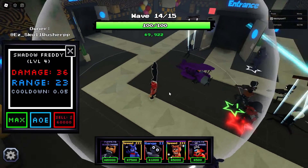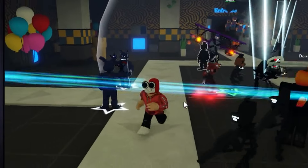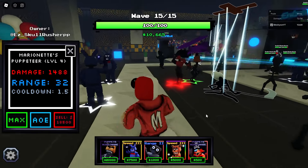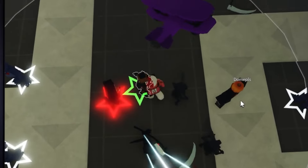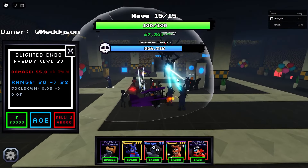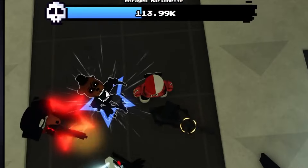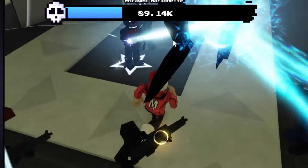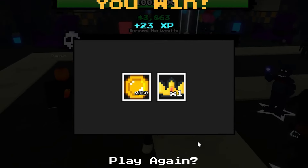Look at his Withered Bonnie - look at the area it's covering. I need to get this thing down. Do I remember where it slots in? There we go - next upgrade for this. It's just the aura of it - I think that's what I like. We've got so many good units here - we've got the puppet, we've got the Endo. Shadow Freddy - I thought that was Shadow Bonnie. I do have this unit, I just don't use it that often.